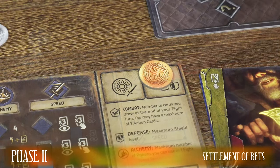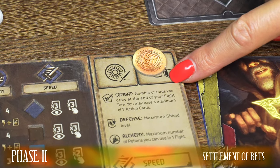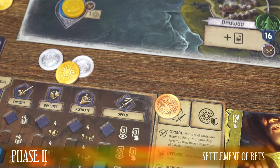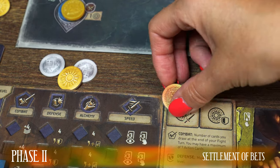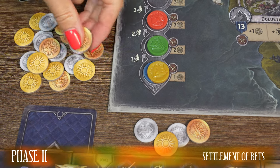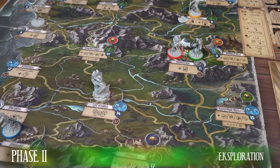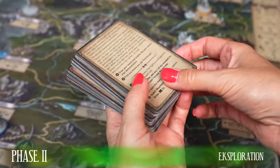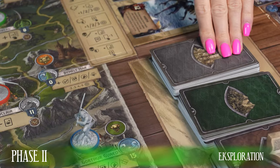Before describing phase 3, listen to how the bets should be considered that the other players made before the fight started. If a player bet his one gold on a Witcher who loses the battle, he puts the gold token in the bank and thus loses his bet. If the player bet on the Witcher who won the fight, he puts the token back into his resources and then draws as many gold tokens from the bank as the combat winner received. As part of playing the second phase of your turn, instead of fighting either a Witcher or a monster, you can conduct an exploration of the Old World.